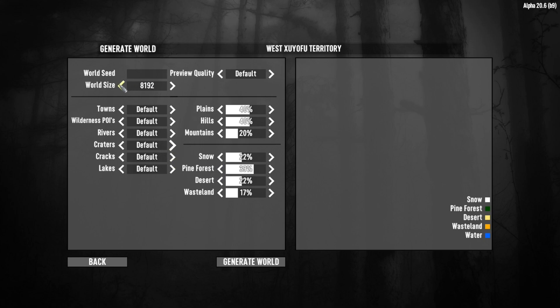Again you can pick your world seed, but we have different world sizes now — a lot more than we had previously. From 10 going down each and every number all the way down to a whoppingly small 2k map, which is quite cool. We have the usual where we can pick towns and wilderness POIs — none, few, default or many — but we also have these extra sections over here. Plains, hills and mountains we can select them still but now we see the percentages, and as we change one we can also see what percentages the others have. And this is the really interesting bit: it is the ability to pick biomes.